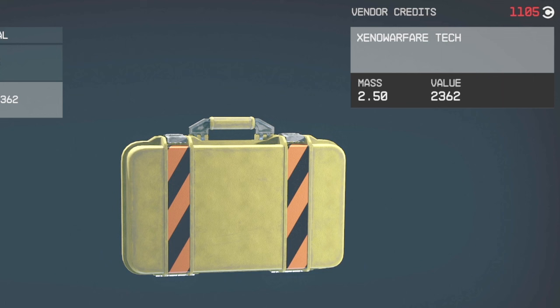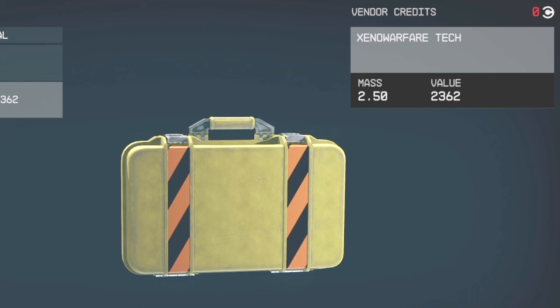All the fresh contraband is worth quite a bit — about twenty thousand credits. Go back to the trade authority and sell them. I sold five of one and about six of the other; he ran out of money so I wait 48 hours to reset and sell the rest. Just rinse and repeat after that — it really doesn't take long at all to start building up those credits. Like, subscribe, enjoy!